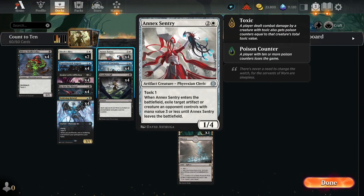Last when it comes to creatures, we play Annex Sentry: three mana, 1/4 artifact creature Phyrexian Cleric with toxic one. When it enters the battlefield, exile target artifact or creature an opponent controls with mana value three or less until Annex Sentry leaves the battlefield. It's like a Brutal Cathar but can also target artifacts, with the downside of the mana value restriction. It's still a toxic creature which is why I play it — great for keeping your opponent's board in check, especially powerful against mono red because four toughness is hard to beat.